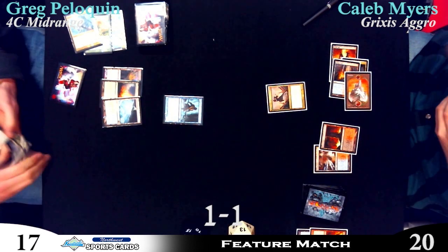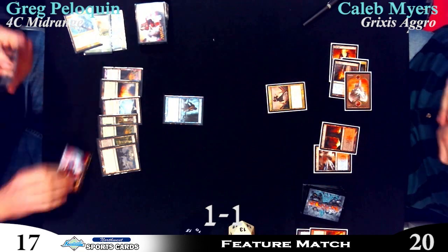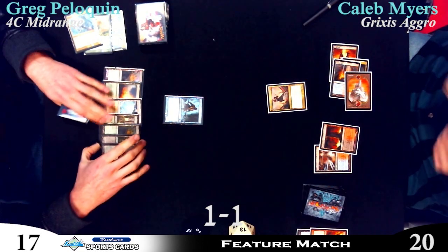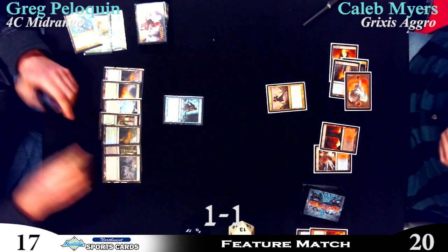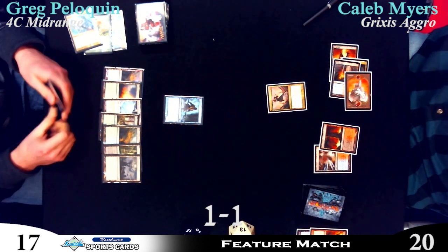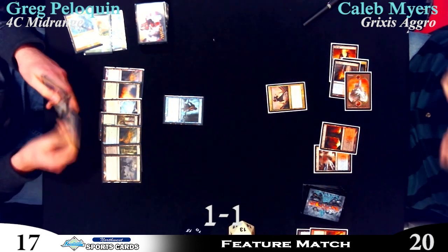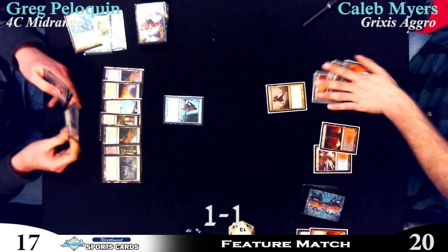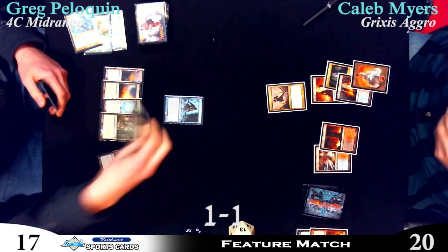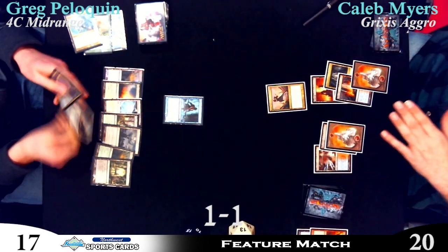Olivia resolves because — what was the name on Cavern of Souls? Was it Vampire? Yeah, it was Vampire — he wanted it not to be able to be countered. That is a live Olivia. Next turn if he gets another land he'll have seven mana to be able to tap and take a creature. You don't ping the Augur there? In hindsight, maybe that would have been a good idea. Oh, and a Diet Coke — shout out to Diet Coke from Mark. Greg holds it up for us.